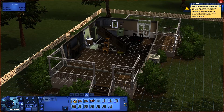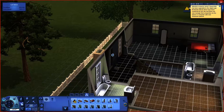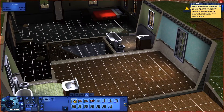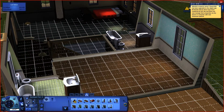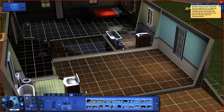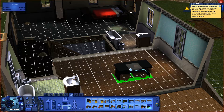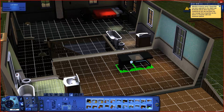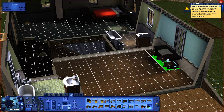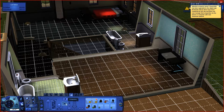Now what else can we get? We need a computer — I almost forgot. Let's go upstairs. Perhaps this could be our office. Let's sort by room — Study. Let's get a desk. I like this — this desk emits light. That's really cool. Let's put it right there, right in front of that window so we have some natural light as well.